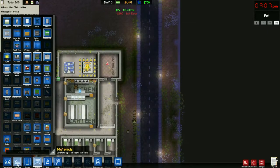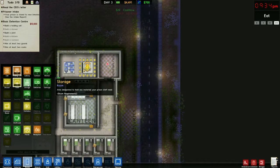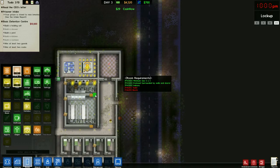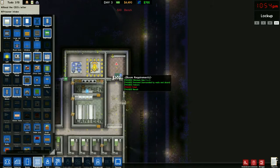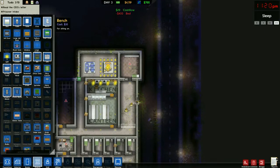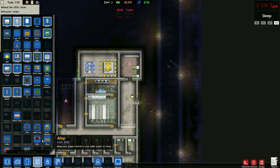Let's go work on this holding cell. We're going to need a bench and we'll put two beds in here. The beds aren't necessary for the holding cell to operate, but it's at least a nice gesture. And we'll put a couple of toilets in here - only one is needed.